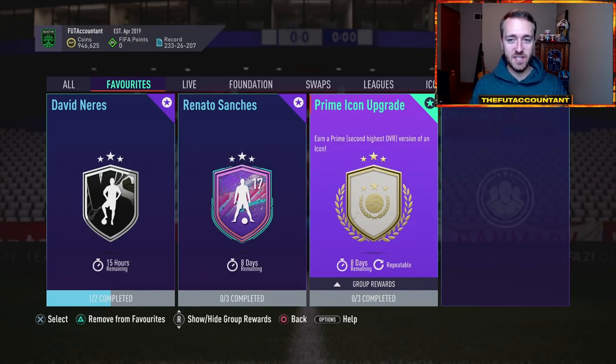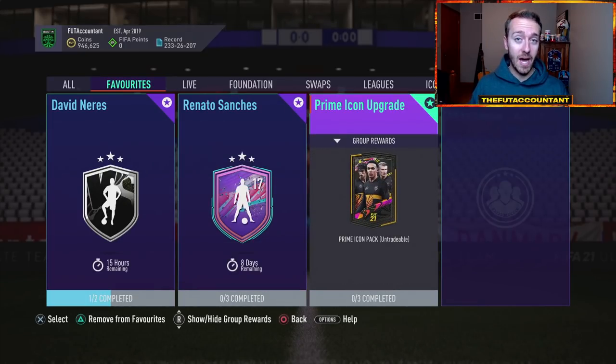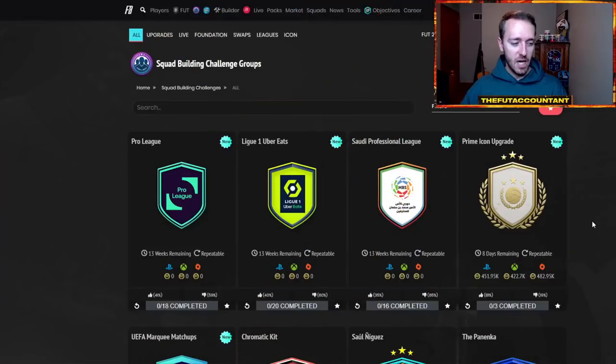This is a repeatable Icon Prime pack that we have not seen yet — we've seen the mid pack repeatable, but not the prime pack. They released this SBC at a very doable price of around $451K, with 83, 85, and 86 rated squads using all the fodder people had in their clubs after the 81-plus player pick from the Foot Player Days promo that just ended. And it's sitting at 81% upvotes — crazy to see this amount of hype for a Prime Icon upgrade.